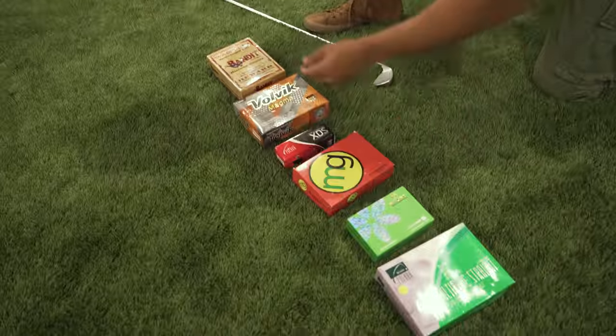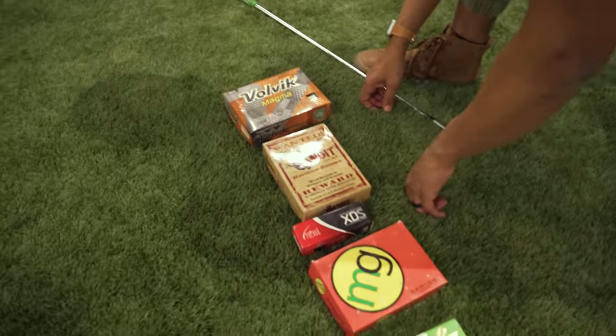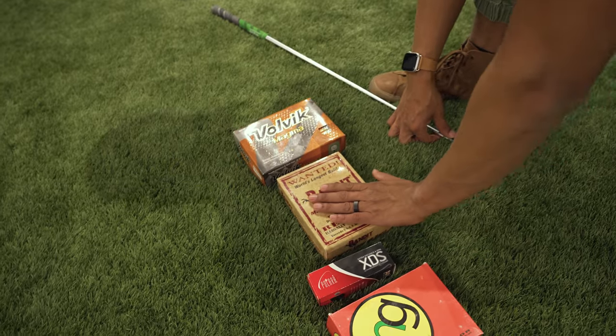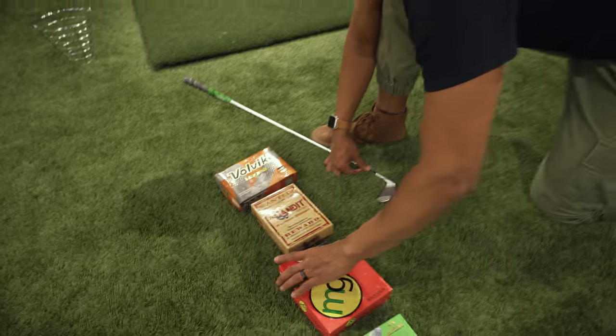I think I have to change the top order. You're going with the Volvec Magna? But what about Bandit? It even says world record in distance and velocity. This is all gimmicky box stuff. It looks cool — gimmicky box stuff. I always judge a book by its cover.